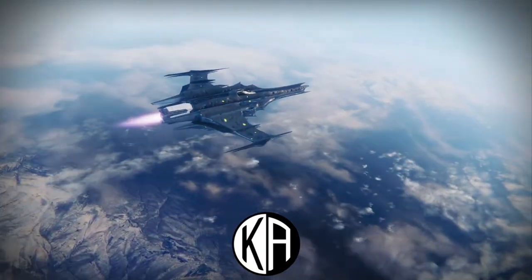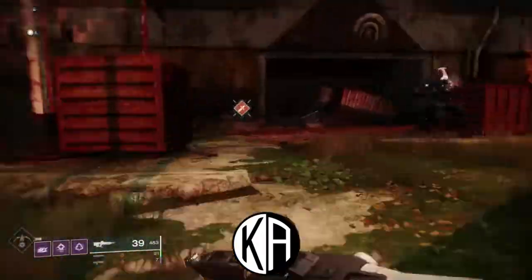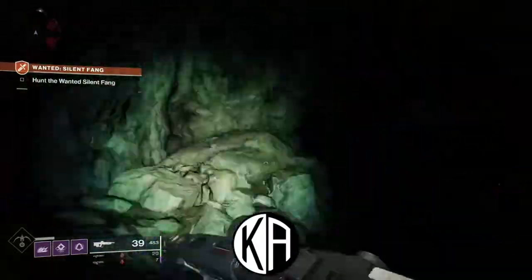Head straight to that waypoint. As soon as you land, you're gonna want to go straight and bust that left path right between the two cliffs that you're gonna see on your left. Go down that valley and to your right up the hill, you'll see the waypoint for the Wanted Silent Fang Adventure.